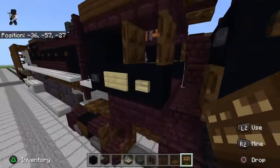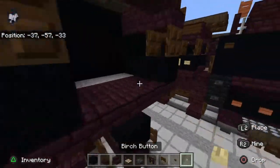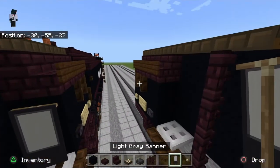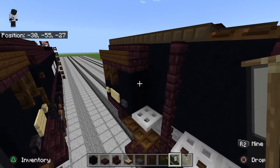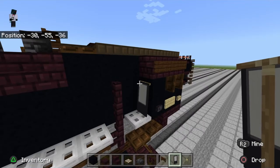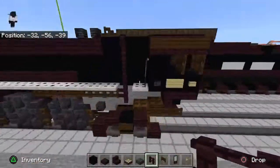Get out dark oak signs — one there, one there, same thing on the other side. Then get out a birch button and a polished blackstone button — the polished blackstone button goes there and the birch button here. You can get out a banner if you have it — I would recommend it. This is the window — I think I showed you how to make this banner before. I'll link that video if I can find it. That's not high enough — there we go. This is what you should have, then you'll add the cab material later.